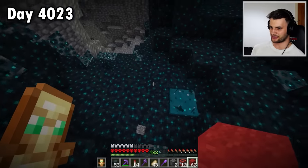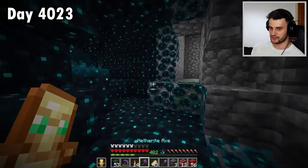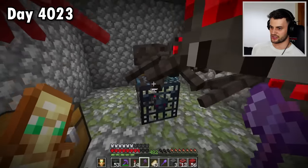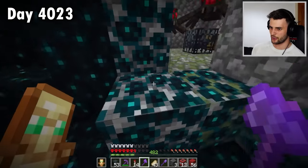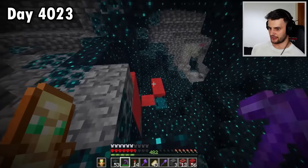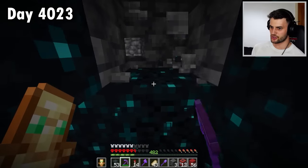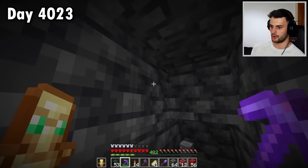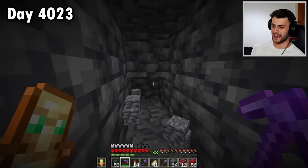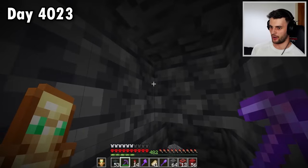There's a dungeon here — you guys are going to get me in trouble if there are any shriekers nearby. Found a notch chapel but nothing else worth staying for. I found there are a lot more dungeons in the deep dark. I'm going to try and strip mine and see what happens. Oh — we're right by a skulk shrieker. I swear if a Warden comes out in this tunnel I'm screwed. I'm terrified, but I don't think one will spawn.